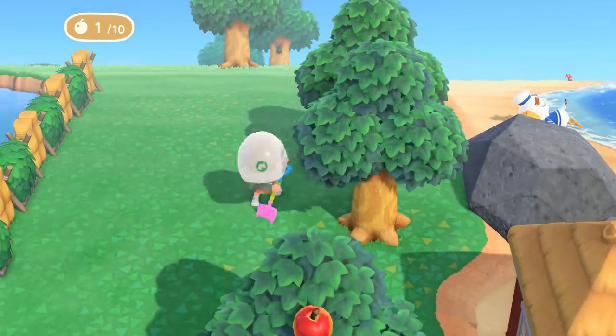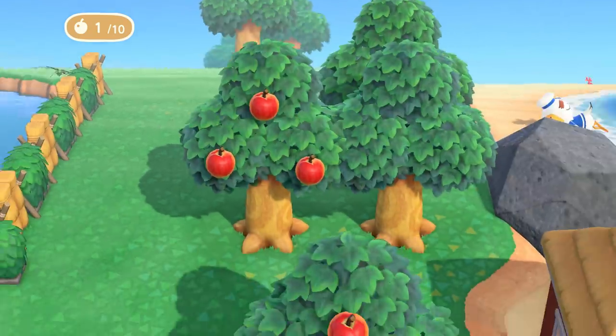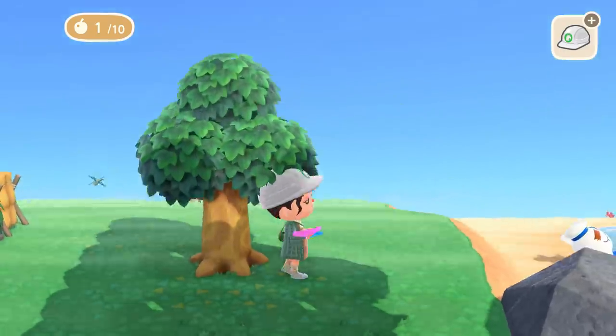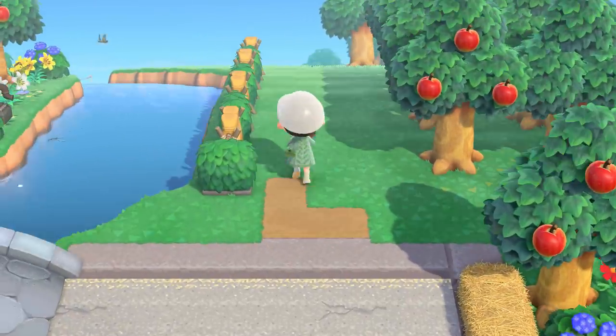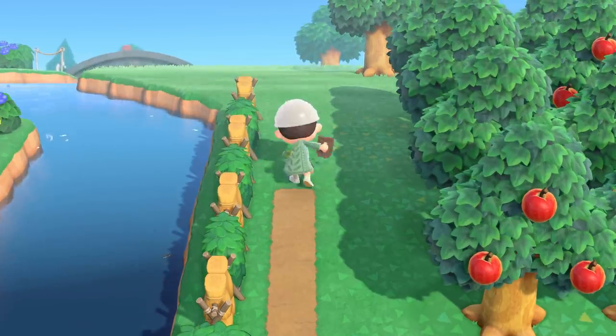I started by laying down a small portion of my street path and a fence along the edge of the river. I used the straw fence and hedge fence alternating, which gave a really nice farmy look. This build is right against the beach too and I was thinking of maybe building a beachside restaurant or something on the sand below. The pier is also right down there so I think it would be really cool.